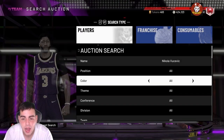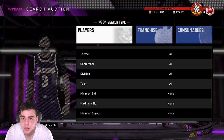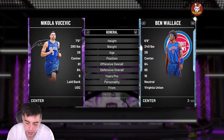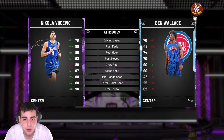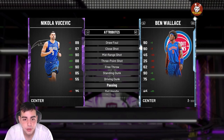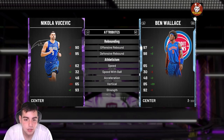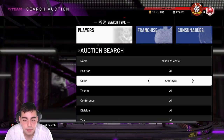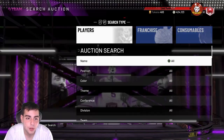Our next bench player at a cheap price is Nikola Vucevic amethyst. He's gonna be a pick-and-pop option — he can shoot and he'll be money the whole game. He's around 5k to 5,500 MT, putting us at about 85k. He's got 88 three-ball, 90 mid-range, 88 post fade — offensively he's everything. He's a 7-foot center with 79 block, 80 interior defense, and 90-95 rebounding. He has gold quick draw so he'll be a shooting monster.